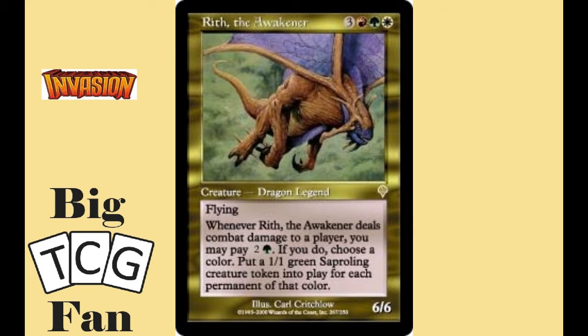In our eighth spot is Rith the Awakener. For three colorless, one red, one green, and one white mana, you get a 6-6 flying creature that when it deals damage to a player, you can pay two colorless and one green to name a color. For all cards of that color, you get a 1-1 green Saproling token. The fact it isn't targeted to one player really makes it a strong ability to crank out those tokens. On top of it, green and white are the best colors that have plenty of tricks for dealing with token creation or buffing tokens.